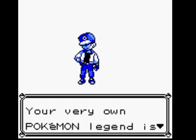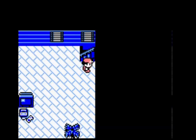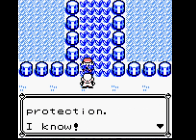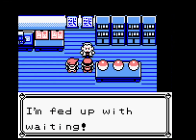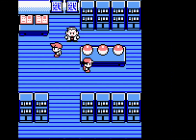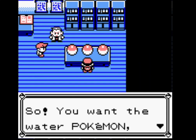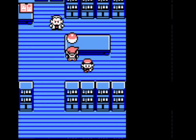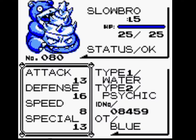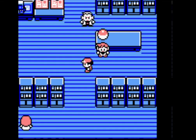Slowbro is an interesting one. He's very good, very powerful, and he's got good defense — both special and physical. He's a good Pokemon, but as his name suggests, Slowbro, he is extremely slow. His speed is 8 to begin with, which is not high, and 91 XP to level 6, so that's not a particularly fast level up either.